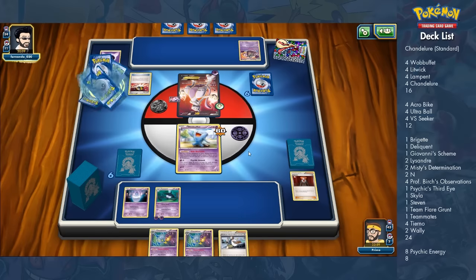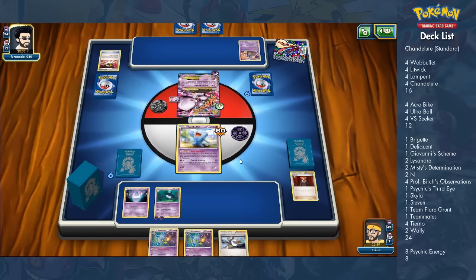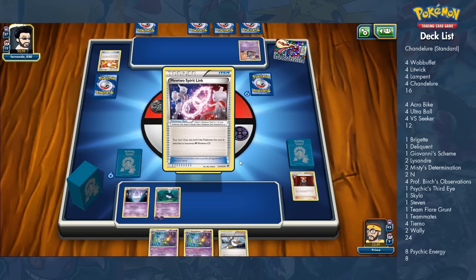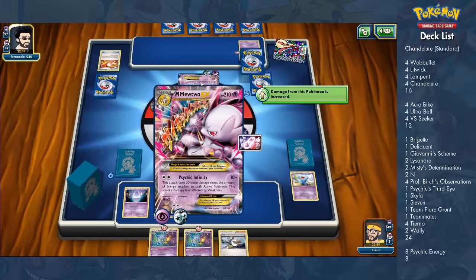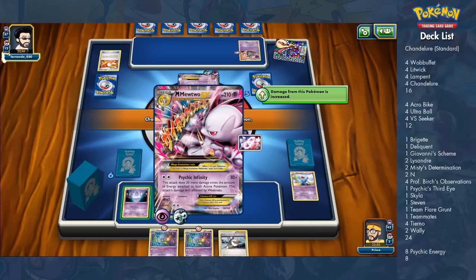There are only four VS Seekers so you can really only reuse supporters about four times. Tierno is just a really good draw supporter. A lot of what this deck does is keeping cards in hand so you can discard them when needed — whether via Ultra Ball, discarding two supporters to get a Pokemon, Misty's Determination, or Psychic's Third Eye. Tierno keeps my hand size big so I have more options and can find Pokemon quicker.